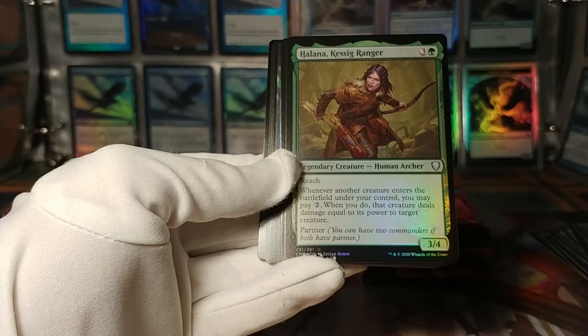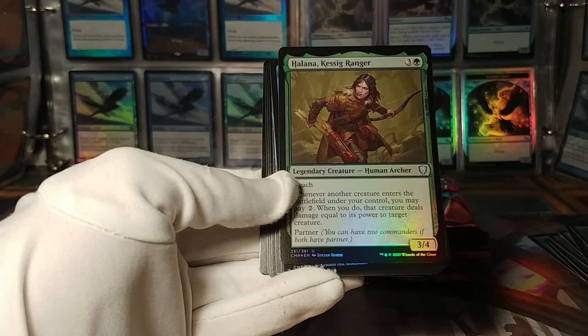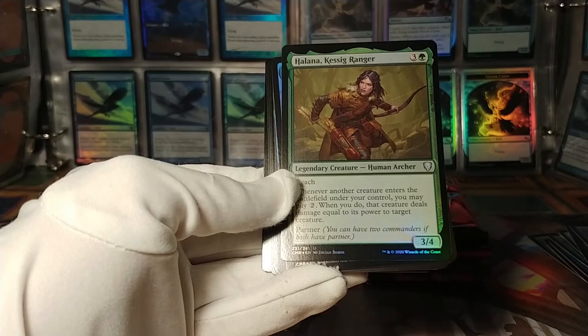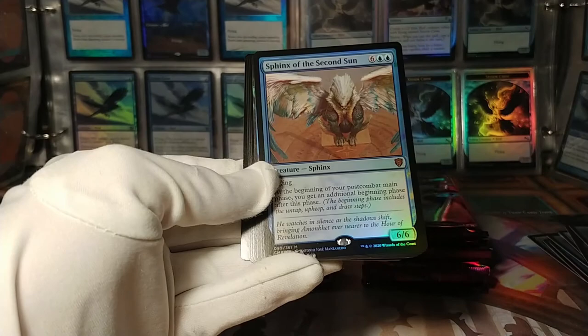Halana, the Kessig Ranger: has reach. Whenever another creature enters the battlefield under your control, pay two — if you do, that creature deals damage equal to its power to a target creature. So just sort of — not fights — there's a card that does that. Still, actually pretty solid. Good in a green deck, that's for sure.